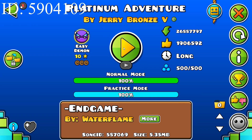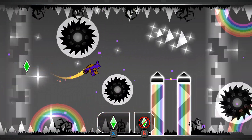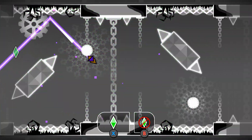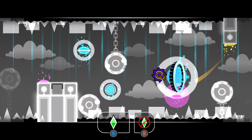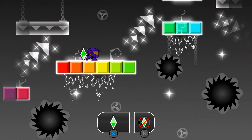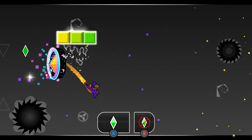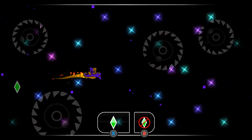The 8th level is Platinum Adventure, which is another popular easy demon you might have heard of. Remember the portal baits, and just always fly to the blue one. This ball part might take a little practice — it's a little bit of a visual eyesore. This UFO part, you need to anticipate the movement of the bars. If you full jump here, you die. The ground and the roof here look safe, but they aren't. Then it's all memory parts until the end.